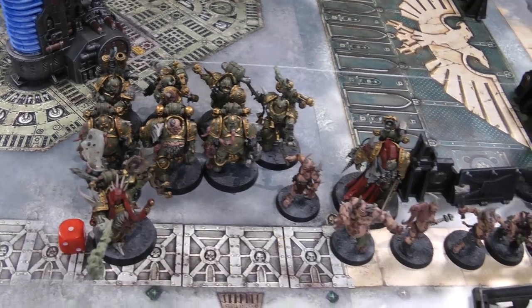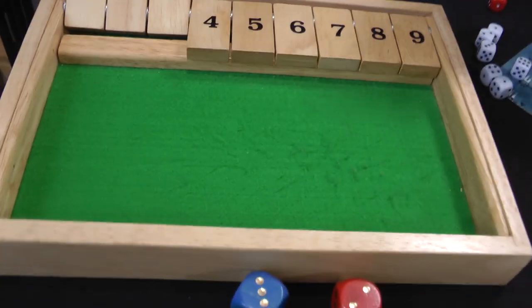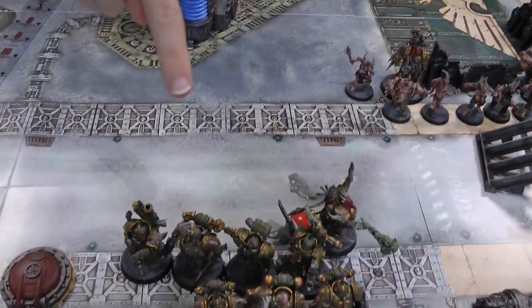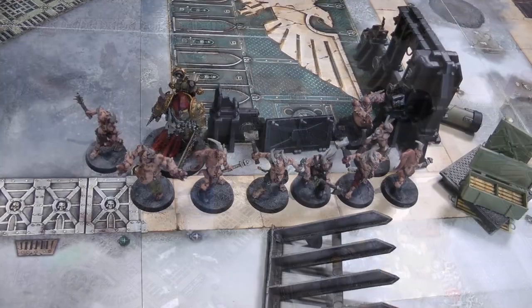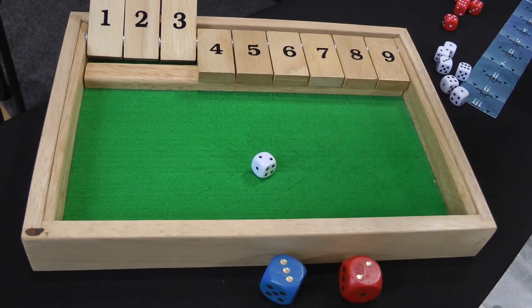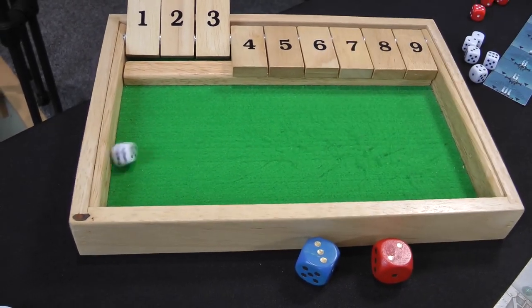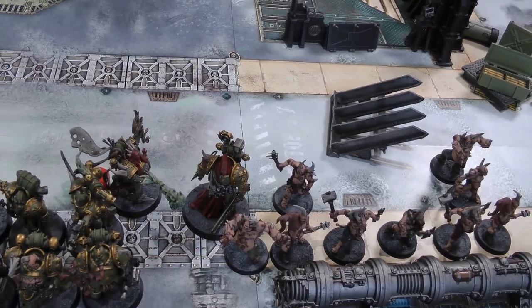Death Guard turn three movement. The Plague Marines move up first — they're definitely not making a charge — moving nine inches total. The Plague Caster has not advanced because he might be able to declare a charge. The Poxwalkers advance and get two extra inches. The Plague Surgeon rolls a four. The Poxwalkers get up to the pipe and the Plague Surgeon is just behind.